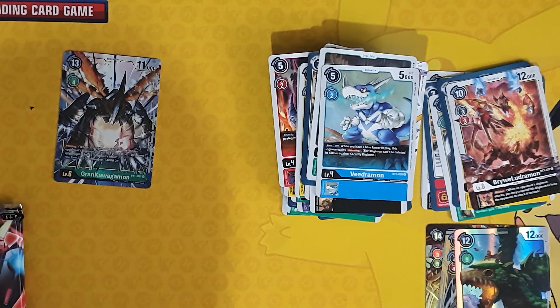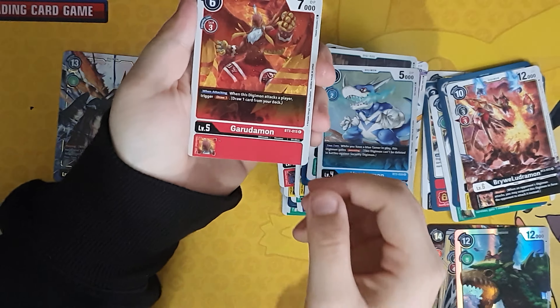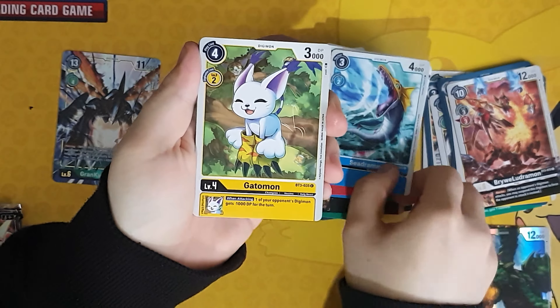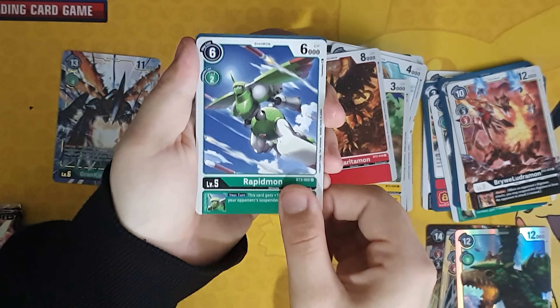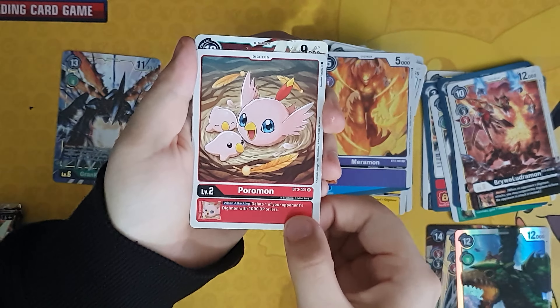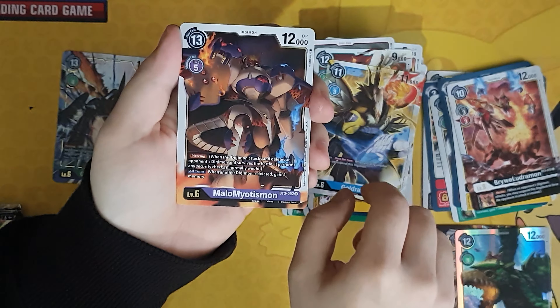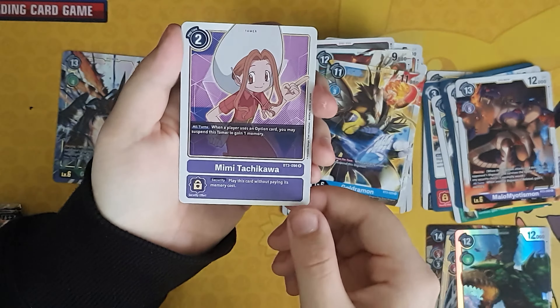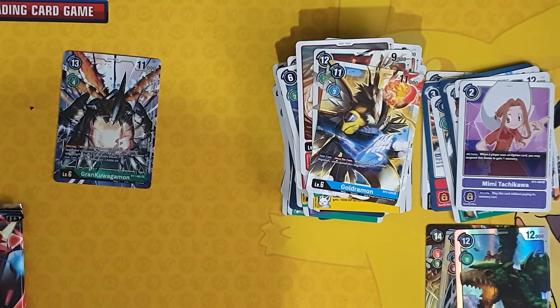Out of six packs we've had three foils and quite a few rares — you get a rare in every pack. Pack seven: Garudamon, Seedramon, Agatamon, Lavagoritymon, Rapidmon, Death Parade Blaster, Meramon, Poramon, Lanchosting mon, Goldramon, Myomalotismon which is the rare, and a rare Mimikachawa — I can't pronounce it.